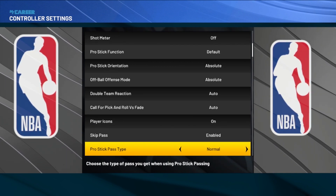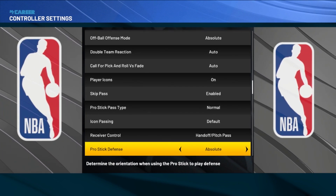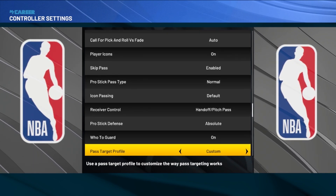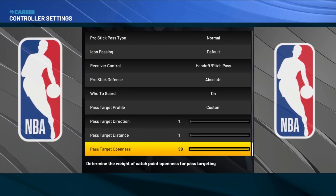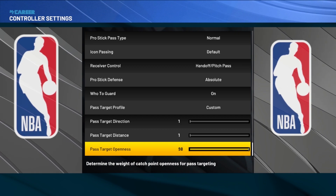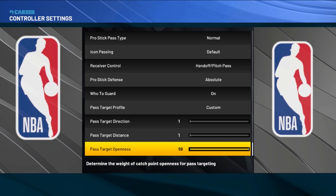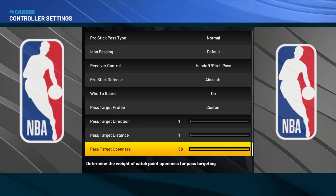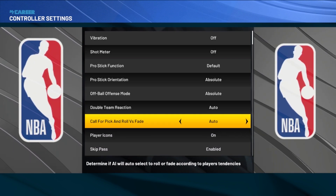Pro stick type, put that on normal. Pro stick defense, put this on absolute so you do not slide on defense. Put a guard on pass target. This is for your passing — say if you're ISOing and you drive to the paint, this setting is going to dot the person that's open. Make sure you put the path direction on one, the distance on one, and openness on 98. So yeah, these are the controller settings you guys want to copy.